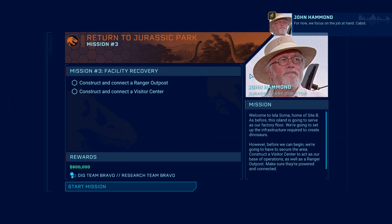For now we focus on the job at hand. Yes sir, Mr. Hammond. So I think we'll need a new base of operations — a ranger outpost and visitor center maybe would make a good headquarters.